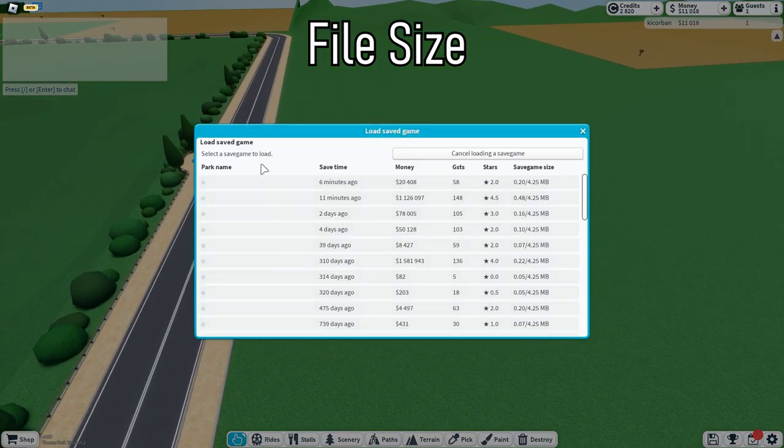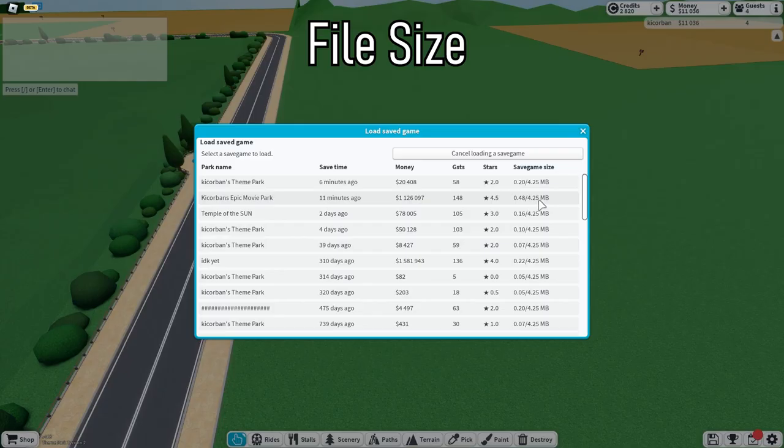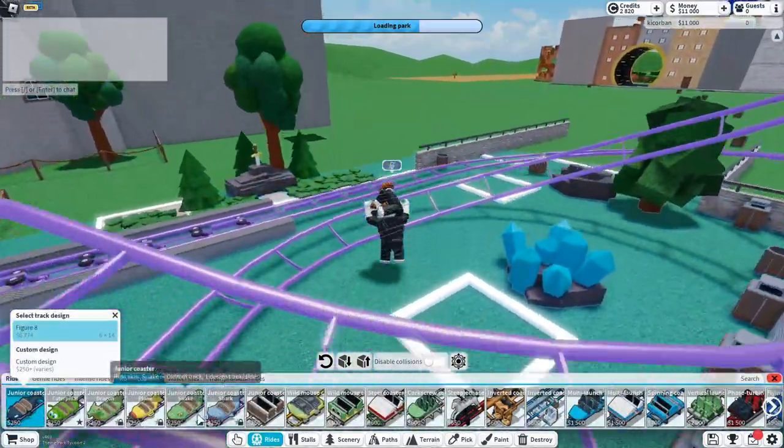While we talk about bigger plots, I want to talk about the file size which was changed from 2.25 megabytes to 4.25 megabytes, which is almost doubled compared to before. This is gonna make for some epic mega parks.